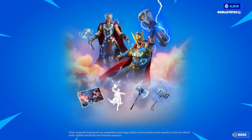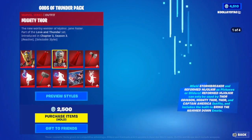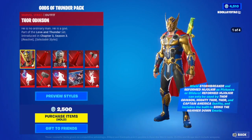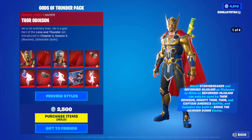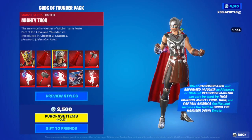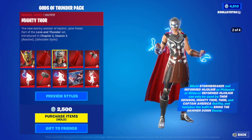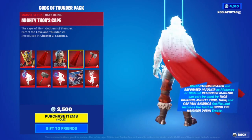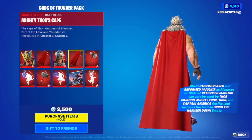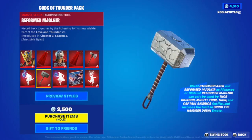We're actually going to go into the Gods of Thunder pack — let's see what they have. Inspect items. Mr. Stormbreaker, here's the cave. I guess this is Mrs. Stormbreaker, Mighty Thor's cave, the Stormbreaker itself, and the Source Hammer.